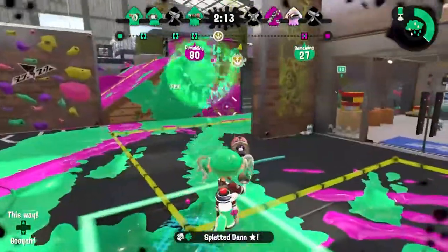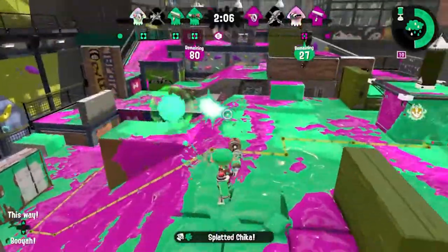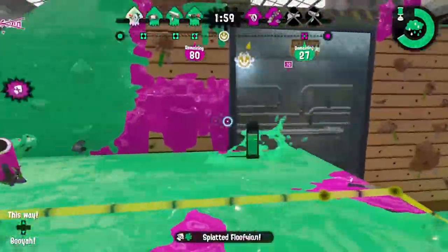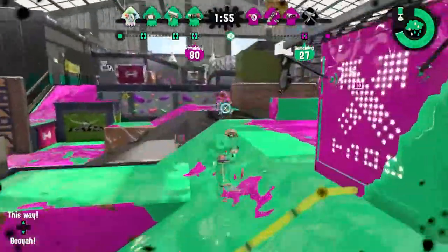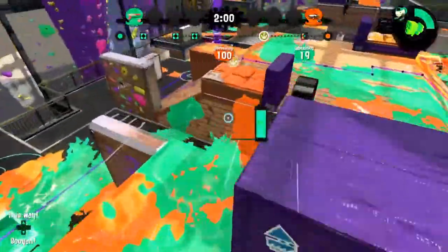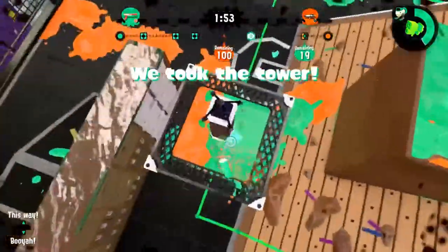Overall, the map encourages a well-balanced competitive environment. It gets more hectic for both teams the closer you are to winning, due to the advantages the defense gets from the terrain. In general, it's easy to understand what's going on for a game mode like Tower Control, considering that there's a big flashing light coming from the tower, and the fact that it makes a fun noise when you're on it. This map in particular does a good job of guiding the player to the tower and keeping them engaged environmentally. In the end, this is one of my favorite maps for Tower Control, because of all the features mentioned.